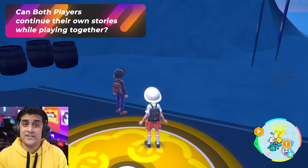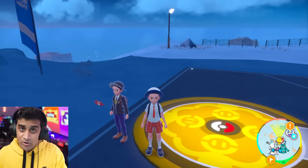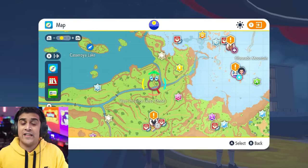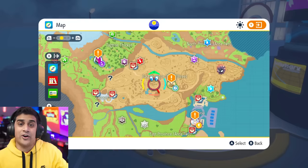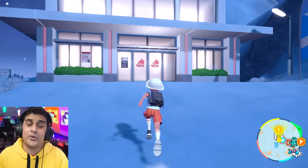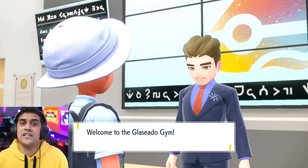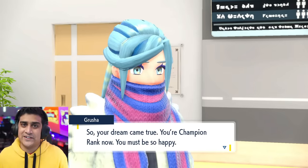Can both players continue their own stories while playing together? The answer is yes. You cannot team up for your own stories, but you can do stories at your own pace together. To test this, I had a new copy of Pokemon Scarlet play with a Pokemon Violet copy already in the end game. The end game had only gym rematches on the map, while my map had all Team Star bases, gym leaders, and Titans untouched. We went inside the Glaseado gym — in my copy it was a regular empty gym with the receptionist giving me the gym challenge, but in the Violet end game they saw Grusha waiting for a rematch.